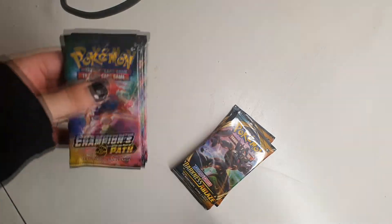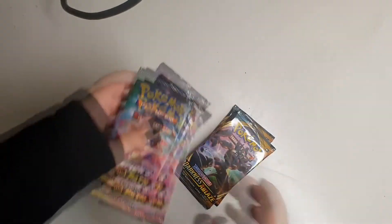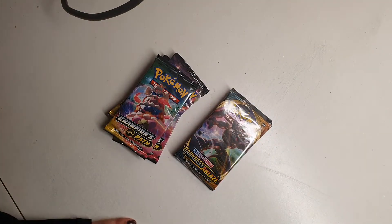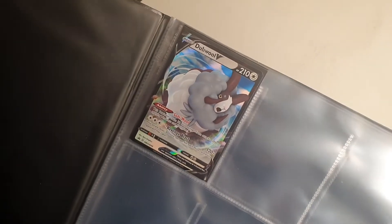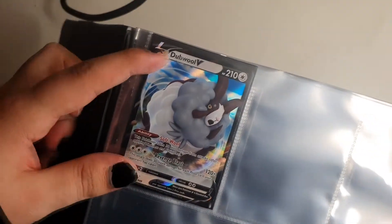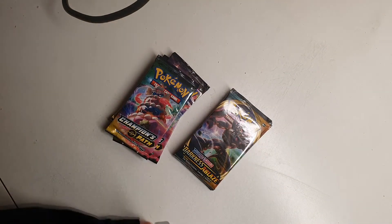The thing about the Champion's Path packs is that Champion's Path is obviously sold out pretty much everywhere. What I had to do was get the double V promo box — the one where you get four booster packs. So this is the promo card you get with the promo box. That's where I got the four Champion's Path packs from, but that meant of course that they were more expensive than the Darkness Ablaze ones.